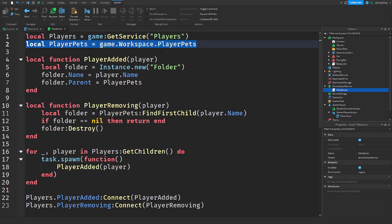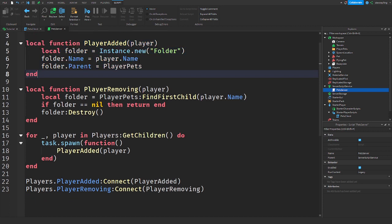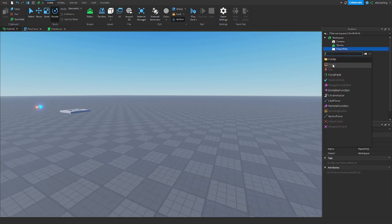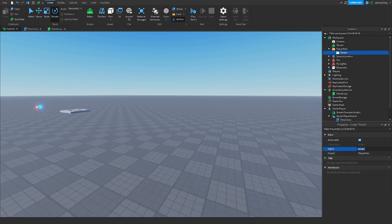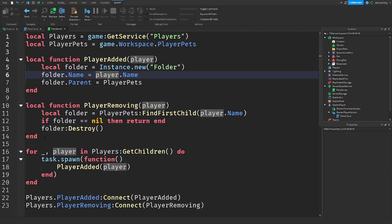We're getting game.Workspace.PlayerPets. We have a function that runs when the player is added. Basically what it does is make a new folder inside of the PlayerPets folder and rename it to the player's name. So when I join the game it would make a new folder named after me — StéwieThing — and the same for everyone else who joins.